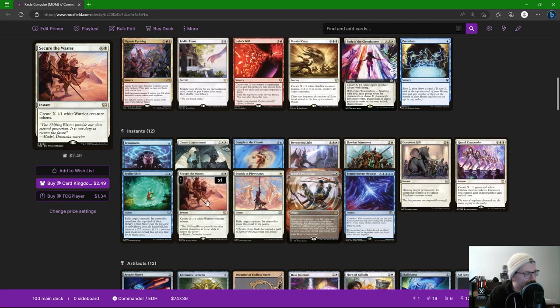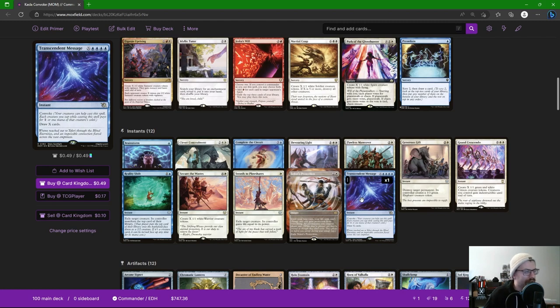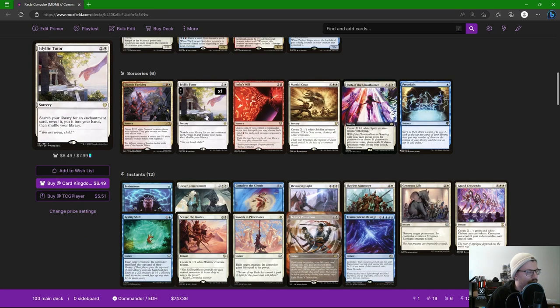Reality Shift for removal; Secure the Wastes is probably my favorite X spell that creates tokens — X white at instant speed. This is the perfect target for Wand of the World Soul: do this on an opponent's turn, tap a bunch of stuff, get a bunch of tokens, and untap with them. Swords to Plowshares for removal; various protection spells for phasing our tokens out. Transcendent Message lets us draw cards by tapping our tokens. Goro-Goro and Satoru Uprising is one of my favorite X token creators — it gives ours menace and haste, so if we make five and opponents have four they can only block two.